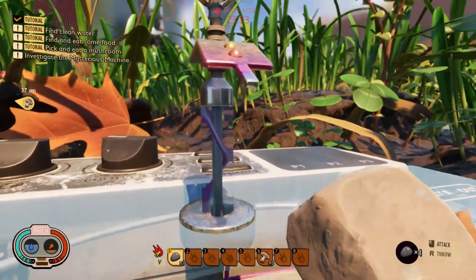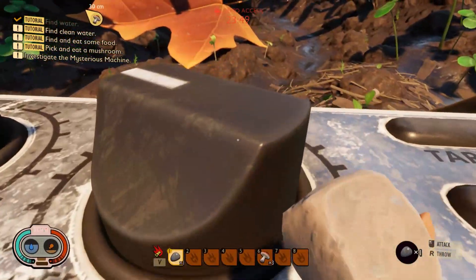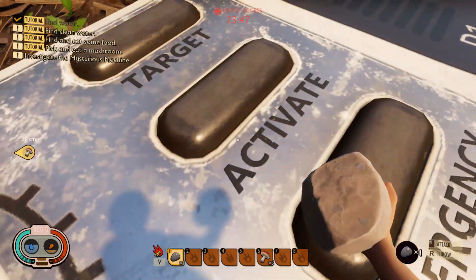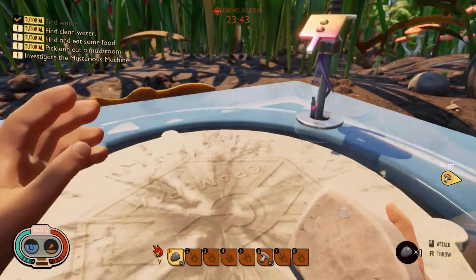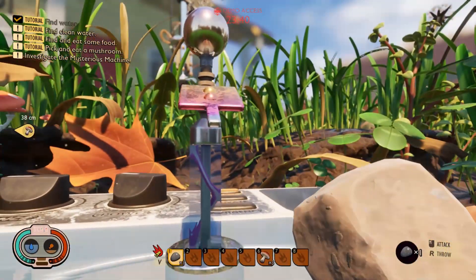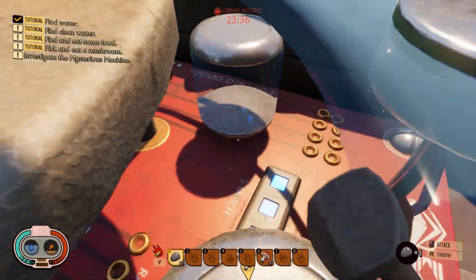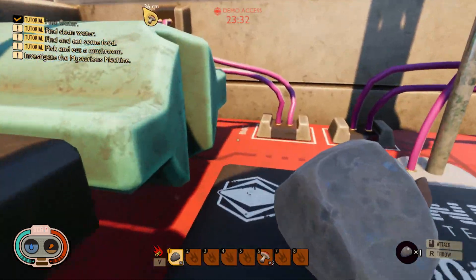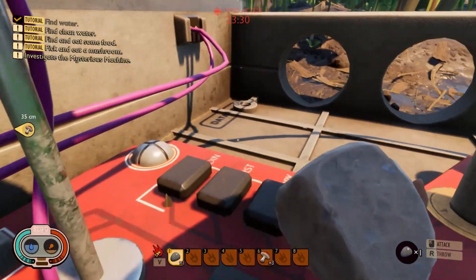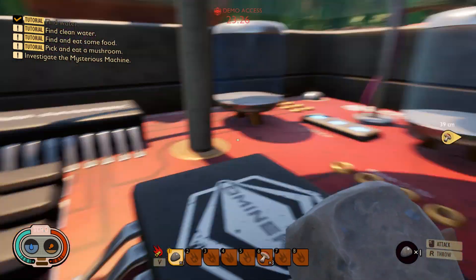Investigate machine. What we can do here — maybe turn this around. Activate. Some puzzles. I think it's a puzzle — investigate a mysterious machine. Maybe I can get inside. So, what should we do here? Yeah, this is a puzzle.